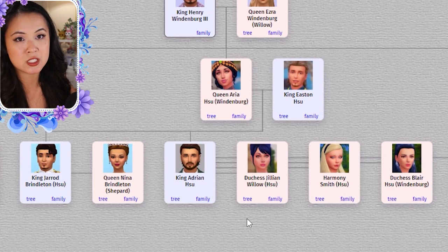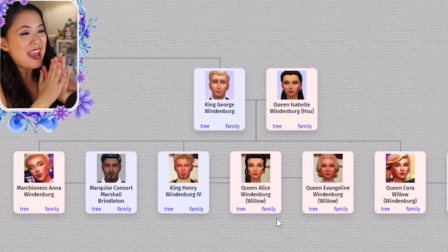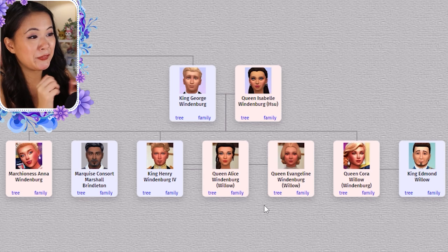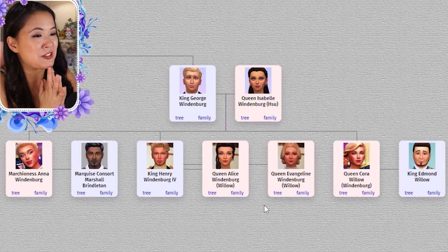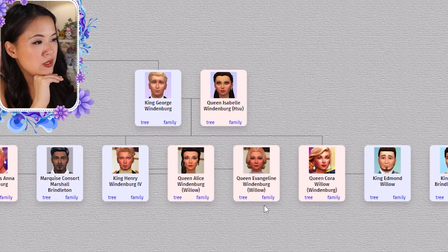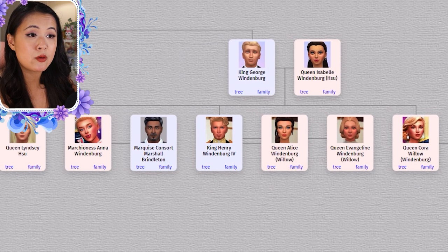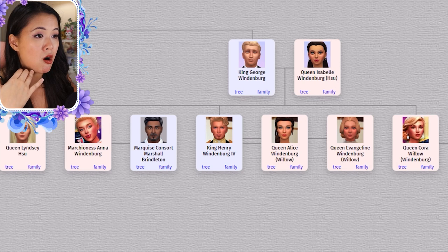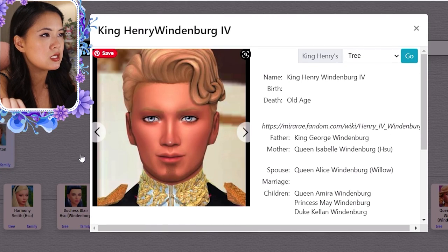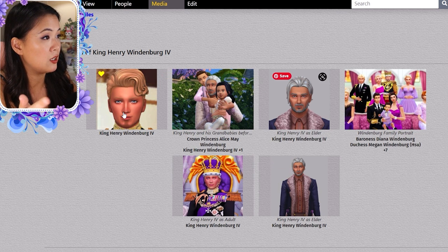For George, he became the next king and married Queen Isabel. They had Henry, Cora, and Anna — they were the babies in the very first episodes of the Royal Family. I love them a lot. Some of these pictures I took and added myself, and some were taken by Ash or from my season one recap videos. If you click on them, there are also fan-made albums you can see. Henry has an elder family picture — I need some more pictures of him as a child, so I'll make some changes and update things.